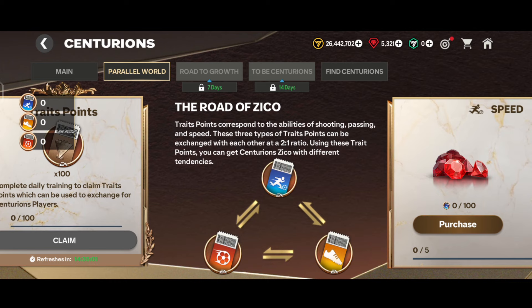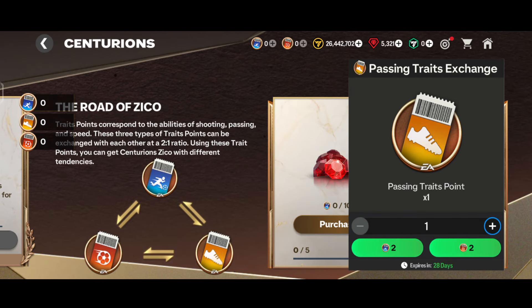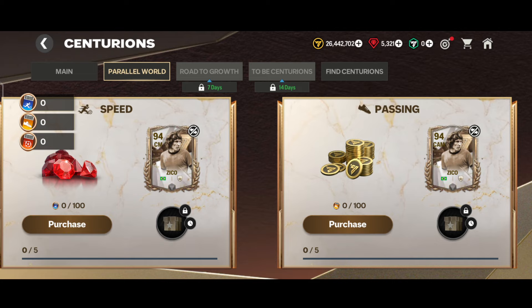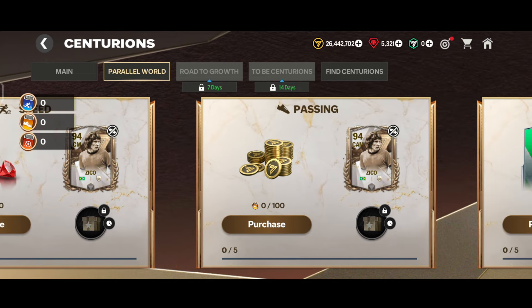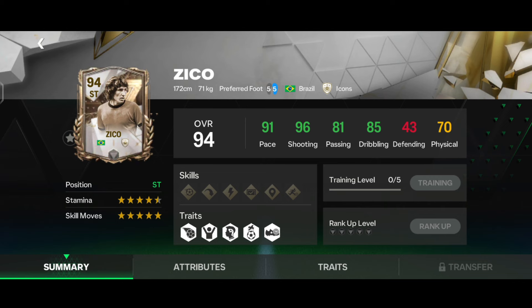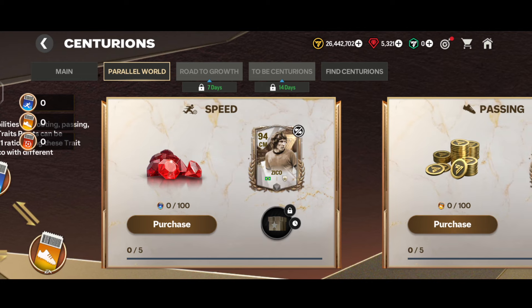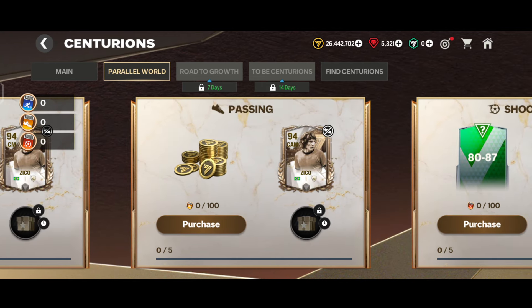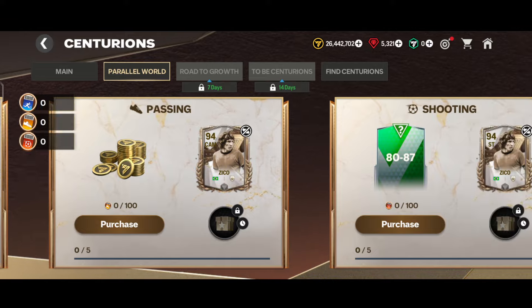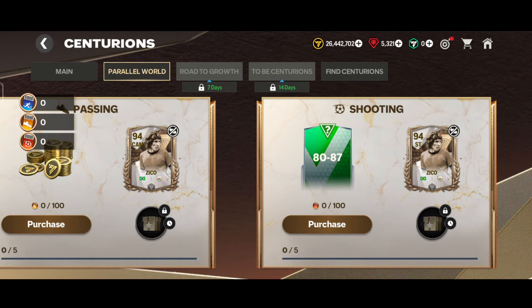After collecting 100 trade progress — similar to the POTY event — you get trades points by exchanging 100 trades progress. The trades points are categorized into speed trade, shooting trade, and passing trade. After collecting all these trades, you are given a choice to claim the Zico speed version, passing version, or shooting version. The speed one gives the center mid position Zico, the passing one is CAM position, and the shooting one is the striker's position.